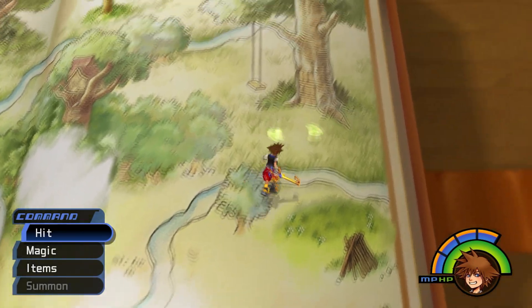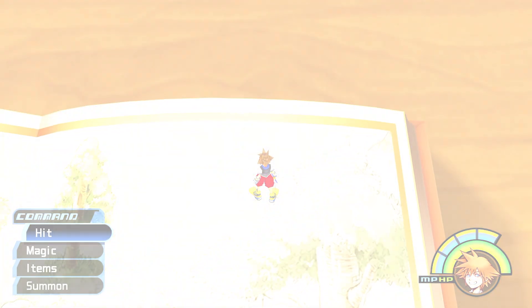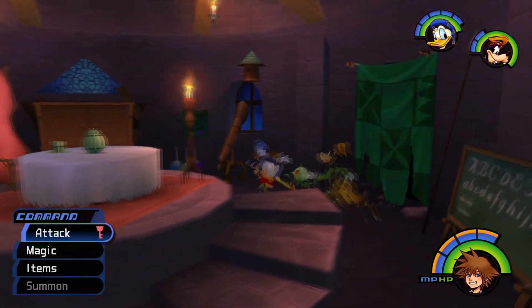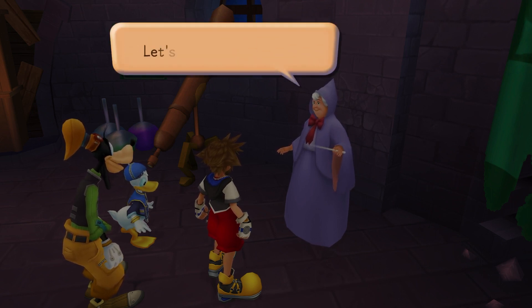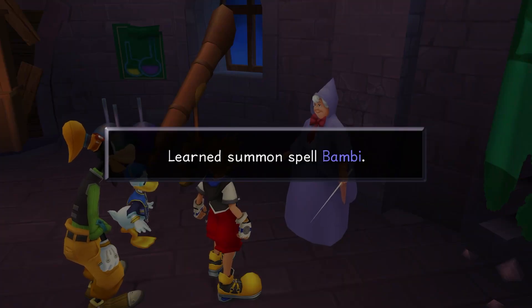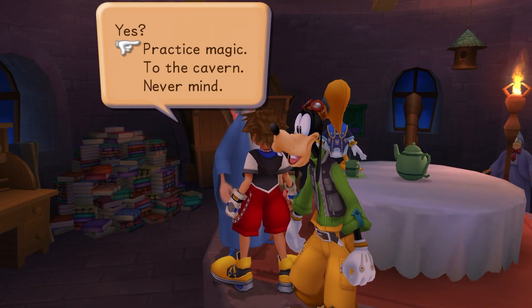Welcome back everyone, hope you're all doing fantastic. In the last episode we got an item - we need to check what that item is. The item we got is actually a summon. Oh, another summon gem! Let's help this little one - bippity-puppity-poo! Bambi, if you find any more of these stones, bring them to me. Let's take a gander at some of these and see what they do.